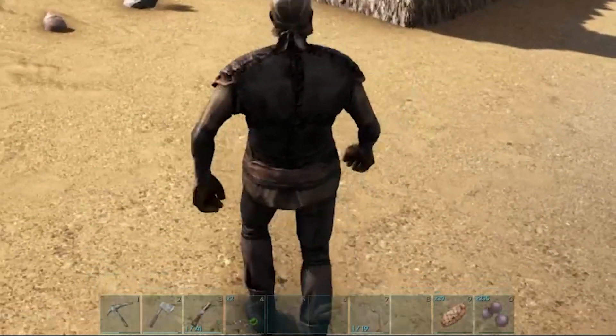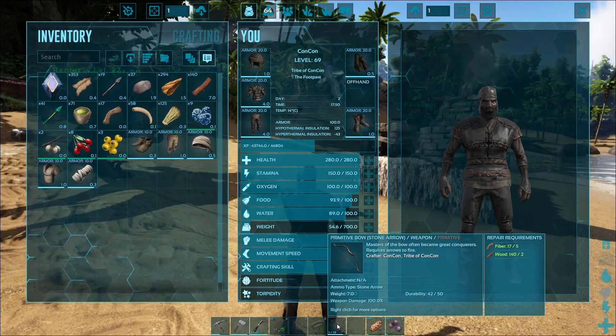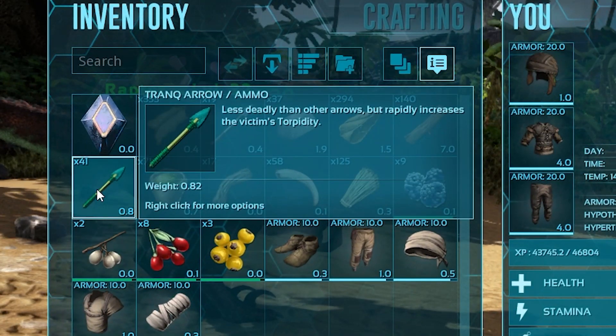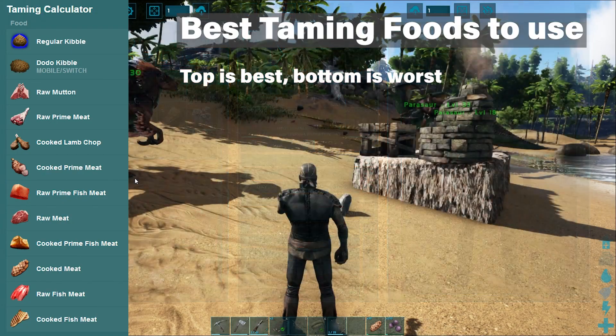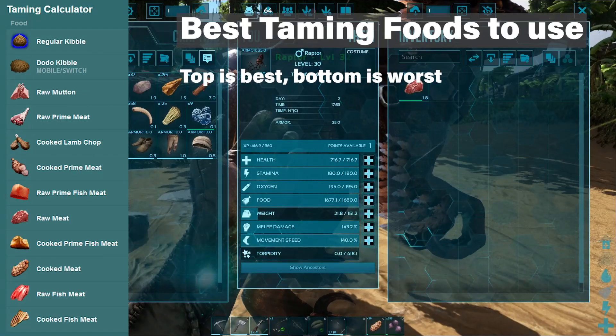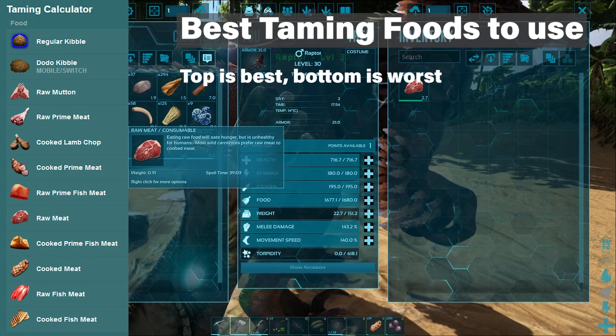Alright, so we're going to need a couple of things. The first thing is a crossbow that you can craft at a smithy. It's preferred to use a crossbow instead of a normal bow, as a crossbow will put things to sleep a lot quicker. Make sure you do have tranquilizer arrows — you're going to need at least 10 to 20 depending on the level of the Pteranodon. Also bring some raw meat, because that's what it eats, and we'll use it to tame the Pteranodon once we've put it to sleep.